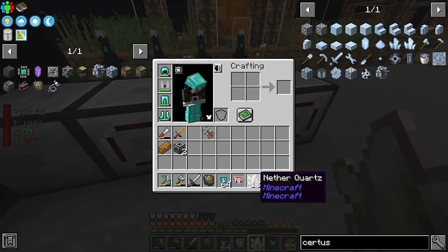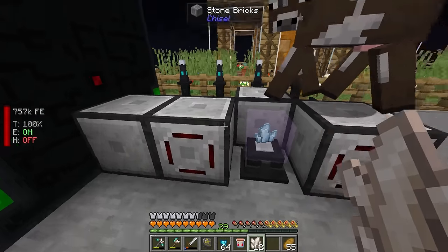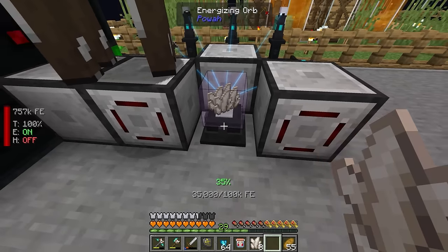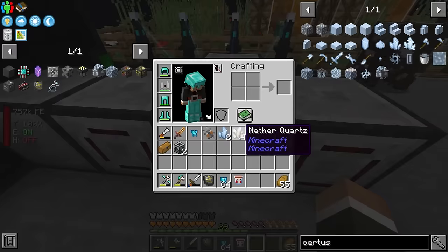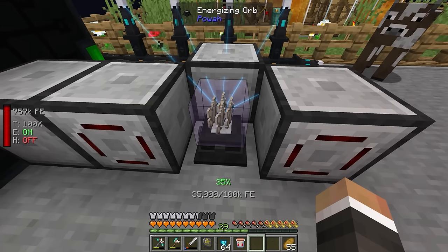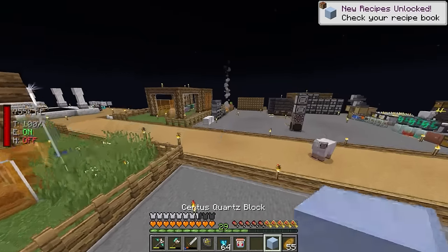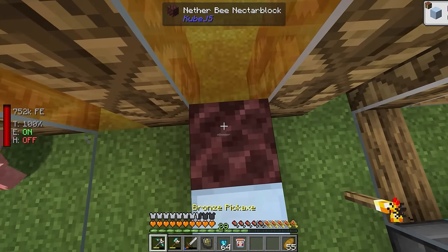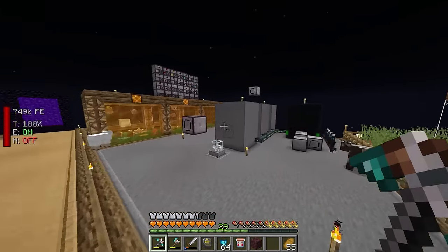We'll put these in manually: one, two, three, four. Given how fast our energizing orb is now with all of these Niotic energizing rods, it really won't take long to get four certus quartz crystals. We then craft those over and that gets us our certus quartz bee, which we'll place into a new third apiary since our centrifuges are processing combs way faster than we're producing them.